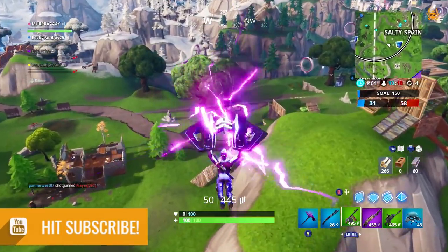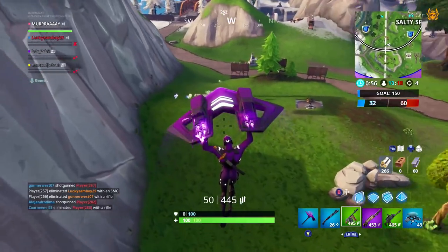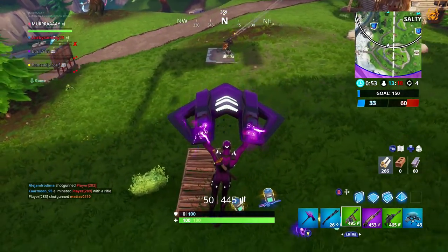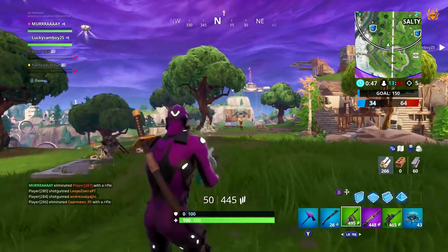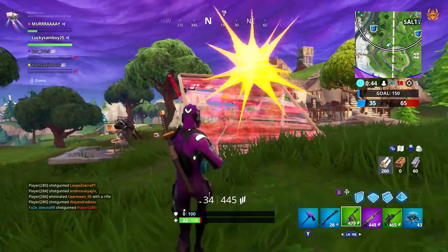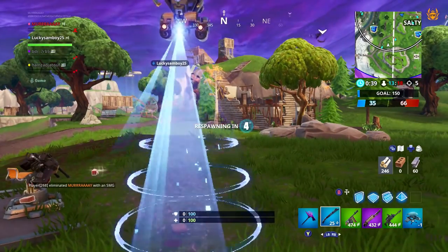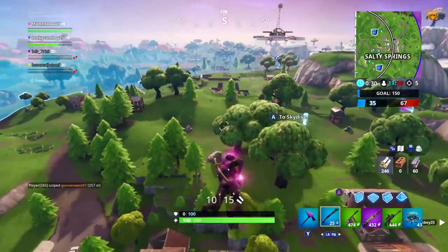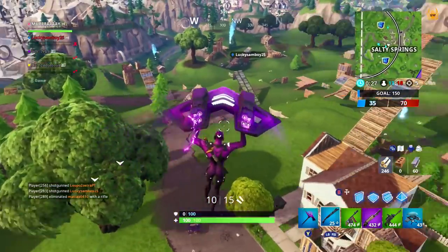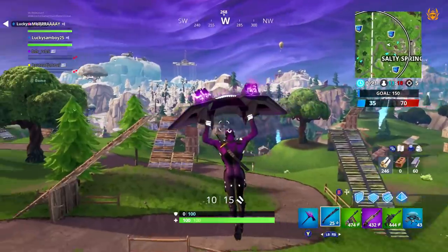Yo fam, it's Murray, welcome to today's Fortnite Battle Royale video. There's so much to cover here so make sure you stay until the very end. What we're going to cover is how to buy the Dark Vertex bundle without having to buy the Xbox One S console bundle. I'm going to show you how to do that step by step, super detailed. Then we'll go into the locker, get our Dark Vertex skin kitted out, and jump into a game to check it out in action.